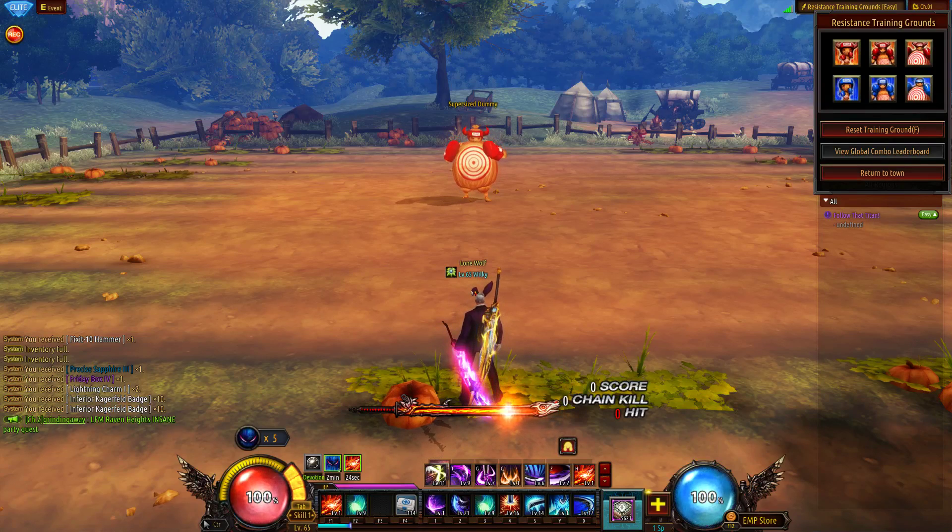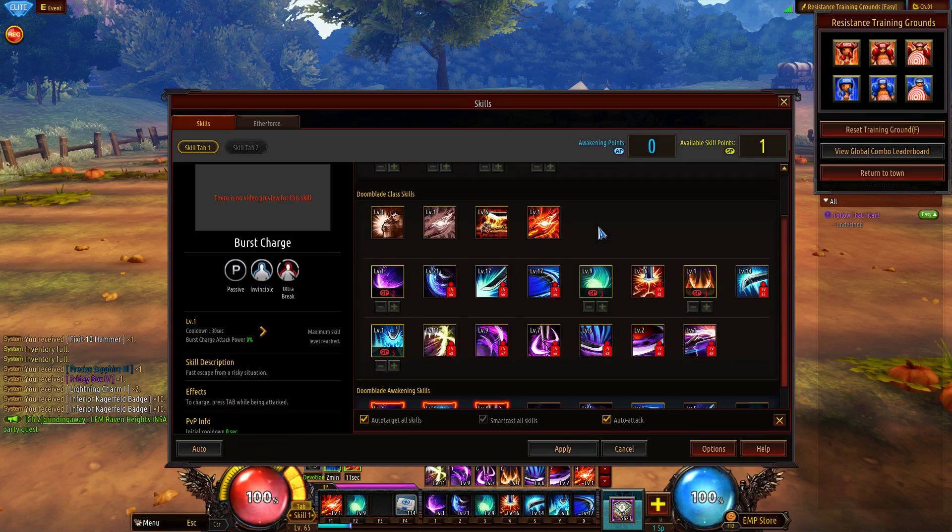Hello and welcome everybody, thank you for joining me. My name is Wilkie and I'm here with a quick Doomblade skill build guide. This is not really a full guide — I'm not going to be talking about combo chains, just my skill build, why I took certain skills over others, and why I switched things up. This is sort of a PVE-PVP hybrid build, so it's neither focused on PVP nor PVE, but I can do both relatively easily, especially if you have elite status where changing skills is not much of a deal.